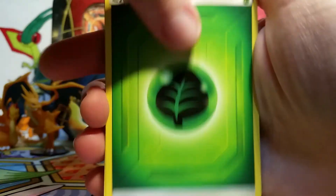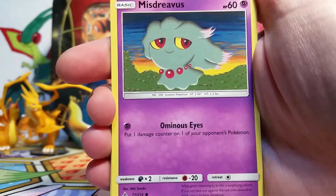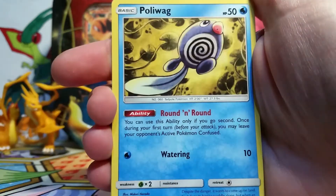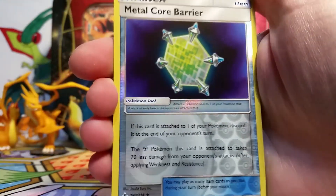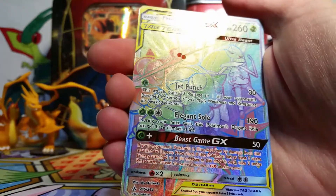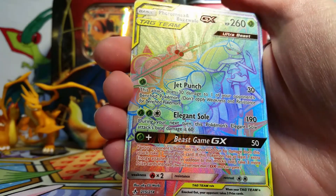We've got our Grass Energy, a Togetic, a Fairy Charm Electric, a Krokorok, Misdreavus, Salandit, Glameow, Diglett, Poliwag. We have a Metal Core Barrier Reverse — I think that's a pretty cool thing to pull — and then our rare... oh my god! Alright, we got a Pheromosa and Buzzwole Rainbow Rare!